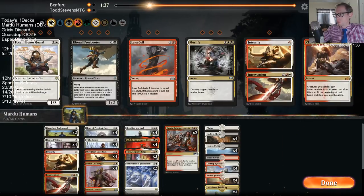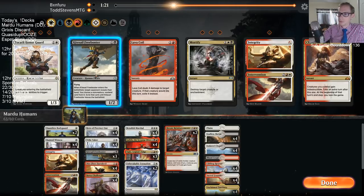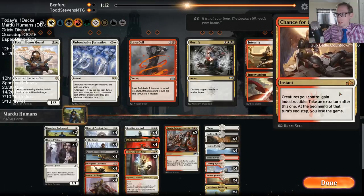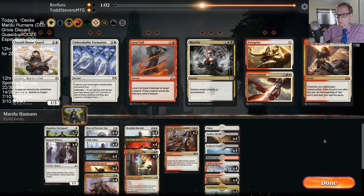It's going to be a tough one to win. Unbreakable Formation is not so good against Settle. We do have a Chance for Glory. They likely have Kaya's Wrath and Cry of the Carnarium as well — it's not likely that Settle is their only sweeper.